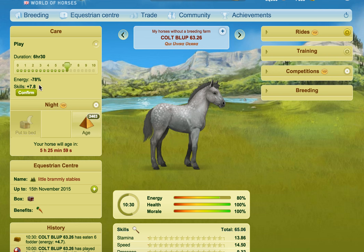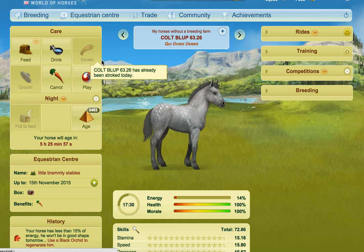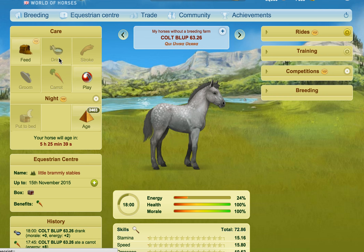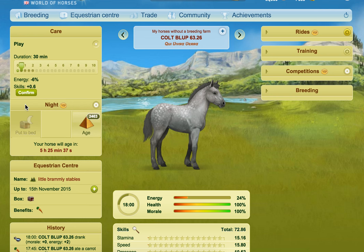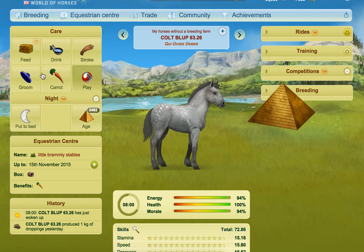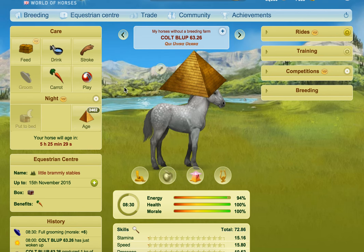You can see how much you can do, and what you want to do is stroke your foal when it's low in energy, because whenever you stroke when it's high on energy you'll get less energy from it. Stroking is basically the opposite of feeding. So do the stroking when your foal is low in energy and the feeding when it's higher. We'll give it a carrot and a drink and just check to see if we can do a little bit more play. It's asking for six energy so we won't do that — we'll age it and collect that ageing point.